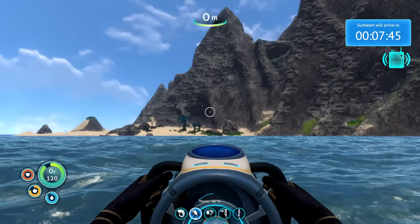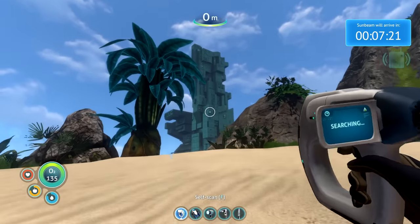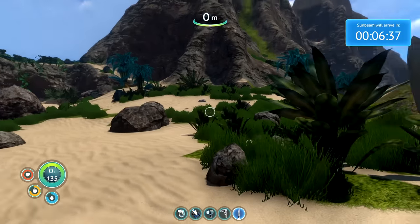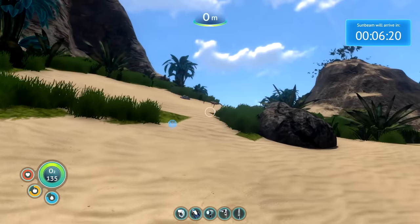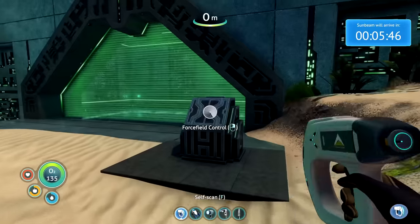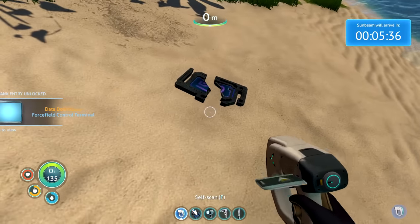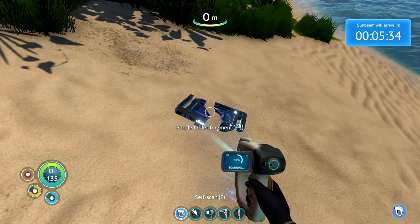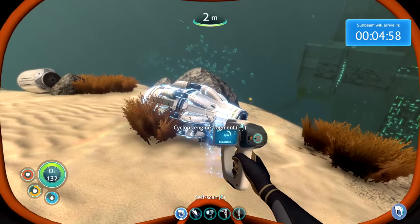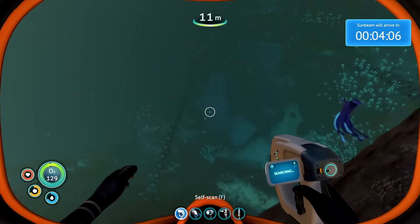Traveling to where Sunbeam wanted me to go didn't take too long, but I was surprised it was a giant island. On the island was a giant alien base - what even is this game? On this alien island there were also jumping alien pancakes. They didn't do that much damage but they just jumped all around the place. I walked up to the alien base and there was actually a door, which meant I could go inside. It looked like I just needed to get myself one of these purple tablets as like a keycard to open the door. I had some time before Sunbeam landed, so I explored the island and got some really good fragments. There was even an alien base under the water.